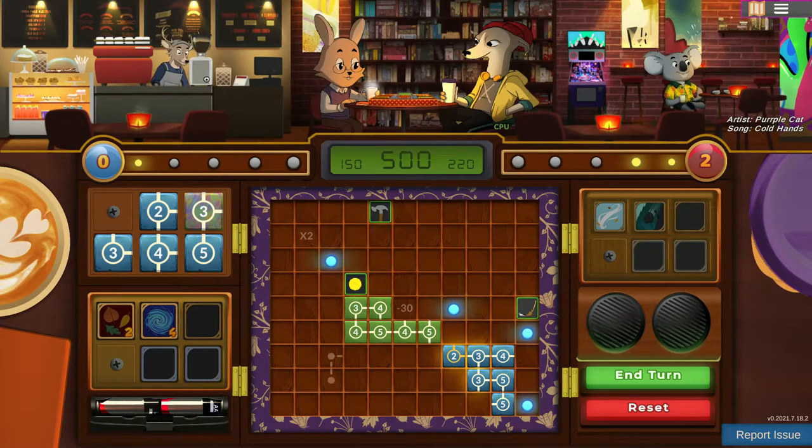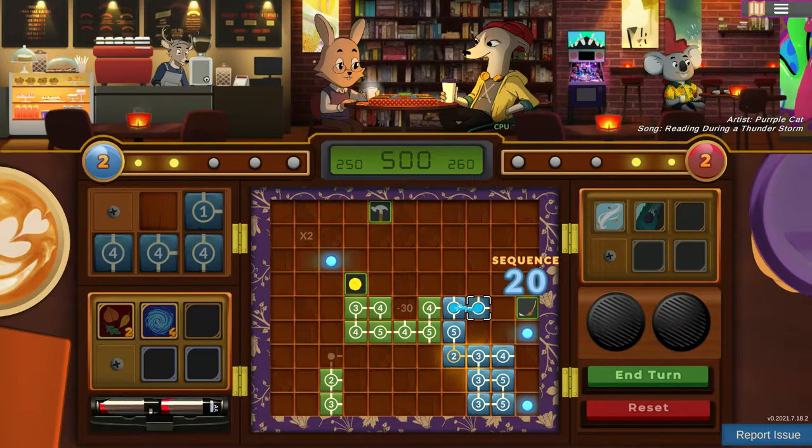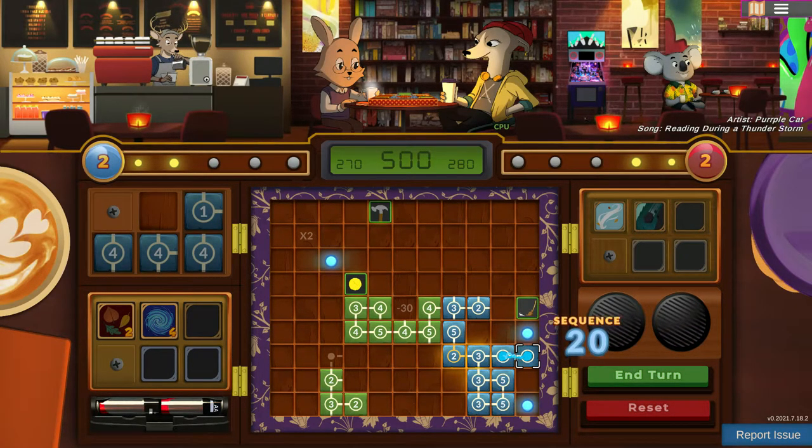If you've got two tiles with the number one next to each other, that will score you some points so long as the paths are connected. If you get three or four ones next to each other with paths connected, you score more. However, you can also score points for chaining up a one-two-three-four-five combo, or a five-four-three — however you're doing it — so long as the numbers run consecutively, you score points for that.